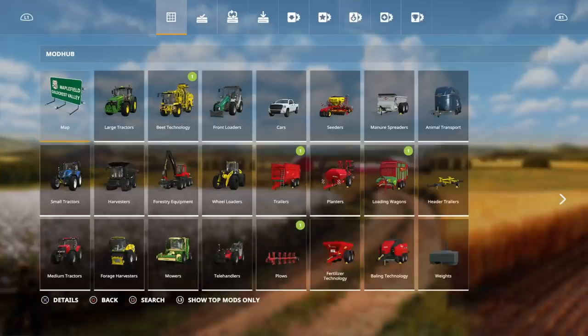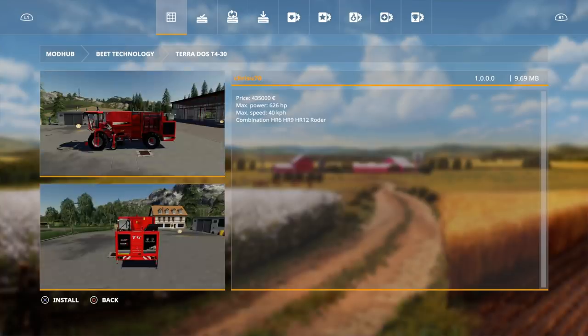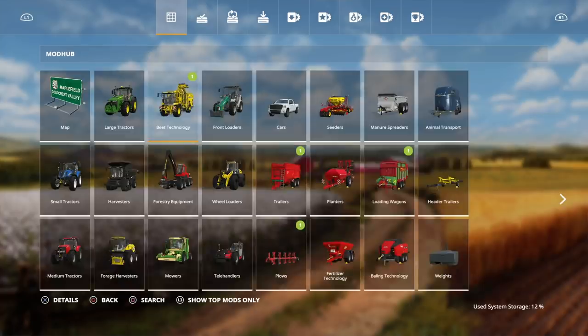Go over here and make sure you have 'Show All Mods' selected — just click that left stick. Under Beat Technology we have the Terados T430 by Chris U70. Price is 435,000, max power 626 horsepower, max speed 40 km/h, compatible with the HR6, HR9, or HR12 rotor. Let's download that one.